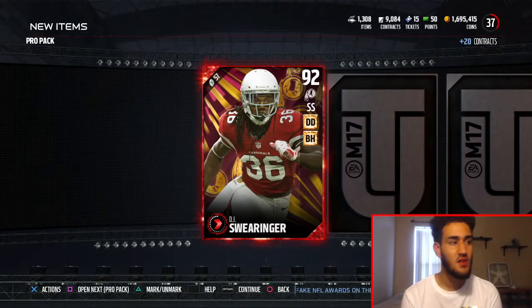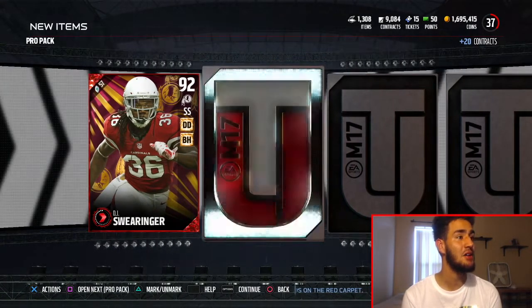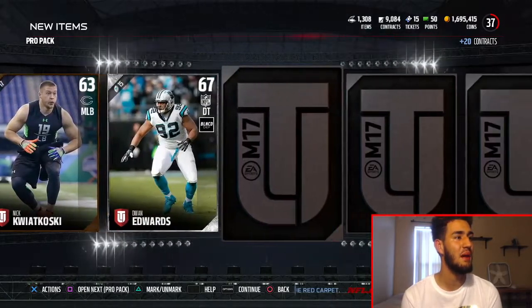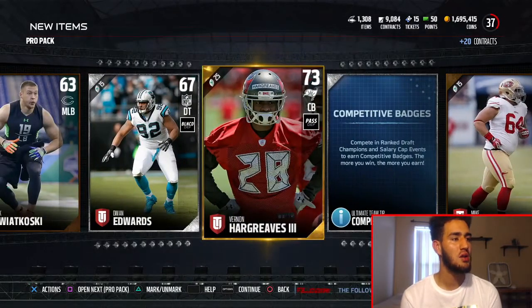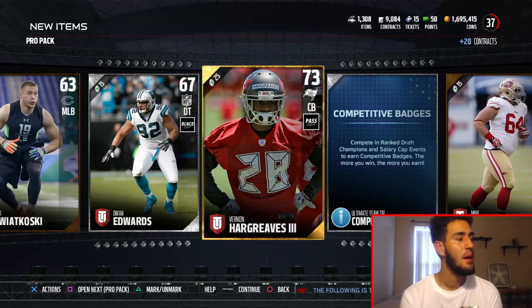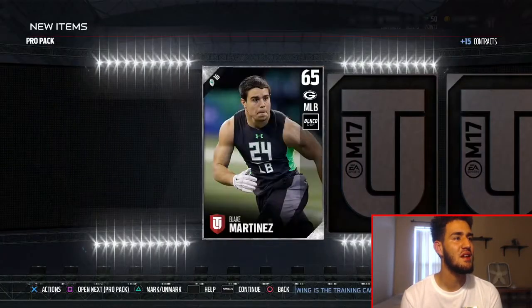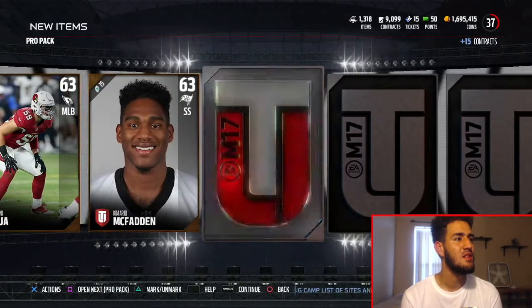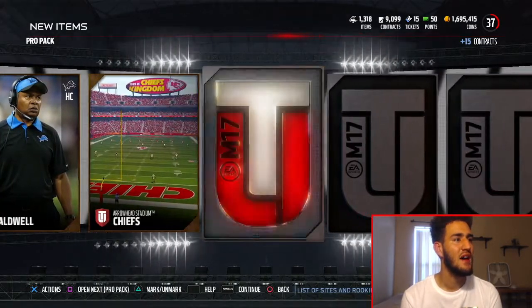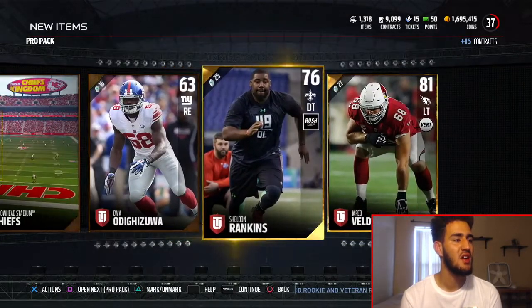I don't know how many pro packs we have left. 92 mover — these packs are doing pretty good. I'm surprised how good the pulls I'm getting from these packs. We get VH3 — Vernon Hargreaves — Florida boy right there. On to the next pack, give me another elite. Let's make it another elite right here. And we get two golds right there — Jerry Jeudy and Sheldon Rankins. On to the next pack — I think this is the second to last pack.